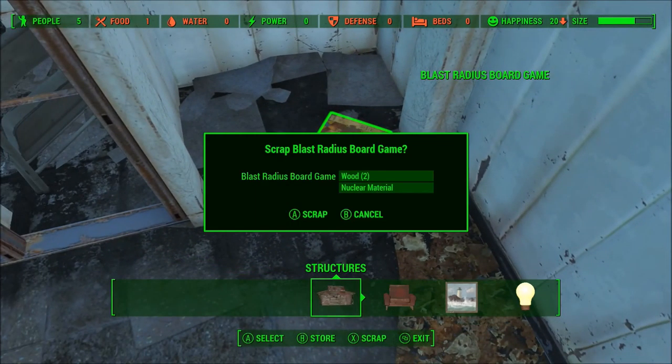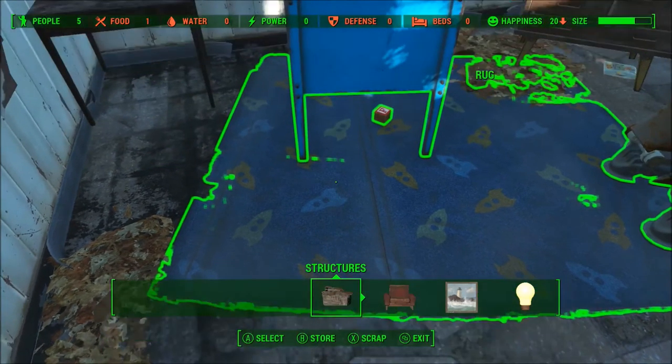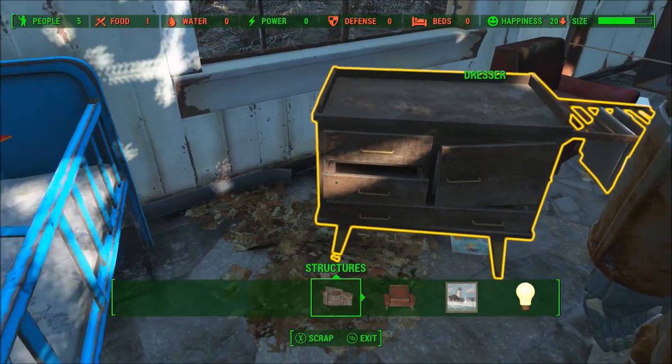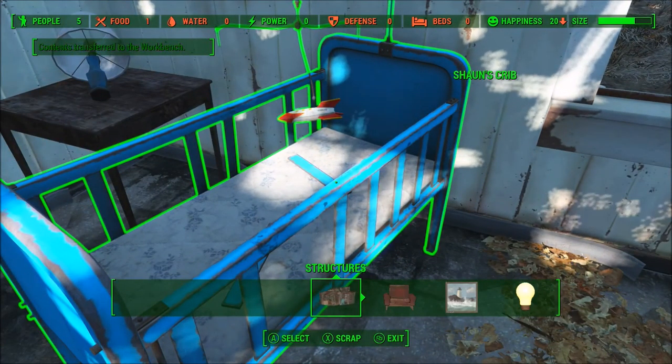Blast radius. Wood and nuclear material — I don't know why there's nuclear material in a board game, but hey, I'm not going to judge too harshly. Dresser — contents transferred to workbench. I didn't even know what the contents were.